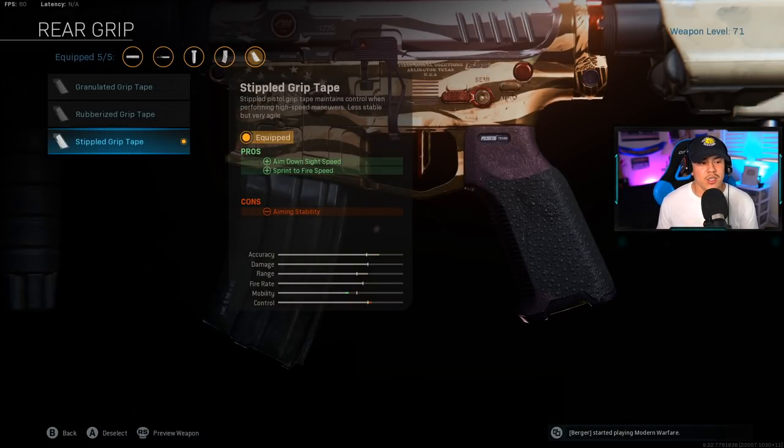For the rear grip, we're going to be adding stippled grip tape. This significantly helps out our aim down sight speed as well as sprint to fire speed. The sprint to fire speed is the main reason I'm using this attachment, because multiplayer is a very fast-paced game mode. You want to be able to pull up your weapon as fast as possible, even if you get surprised by an enemy.